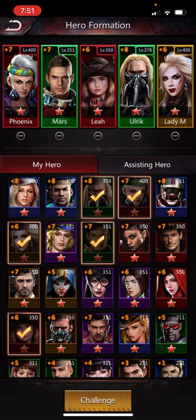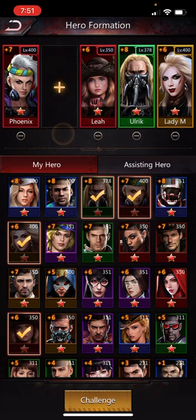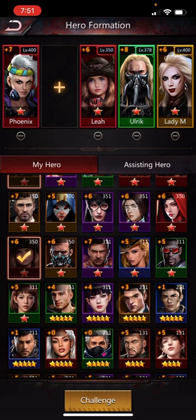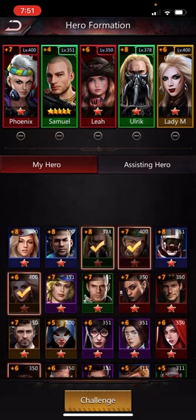If you cannot absorb a rage hit, you should use this lineup, because Mars will lock in the enemy at less than 100% rage at round 10, along with Lady M. I also tried a McCarty lineup — McCarty raises everybody's attack, he's an extra red hero, has a pretty good attack himself, and does poison damage. This lineup is also okay, but I think the Mars lineup and the Samuel lineup are probably both better, based on my testing.